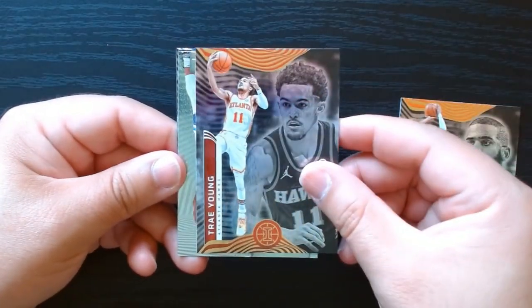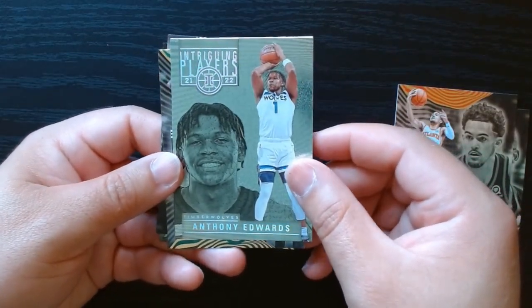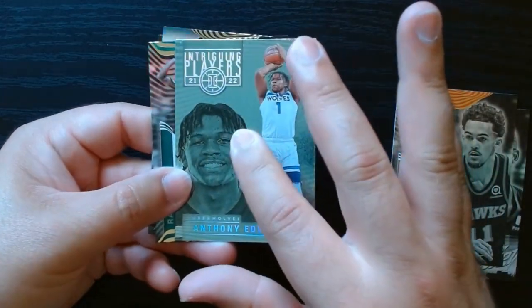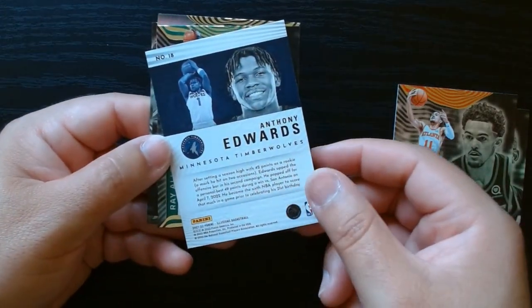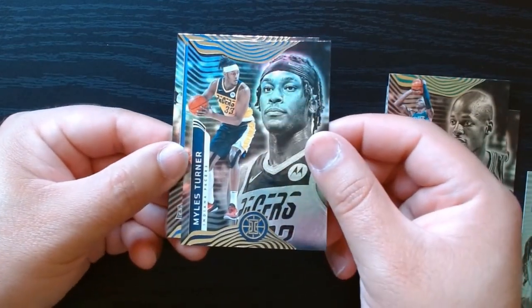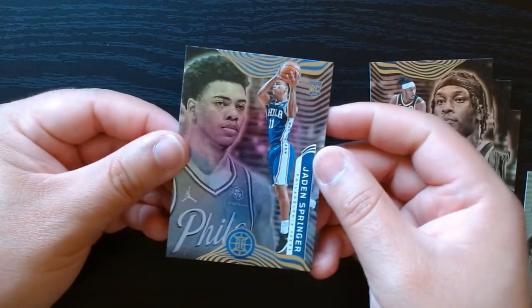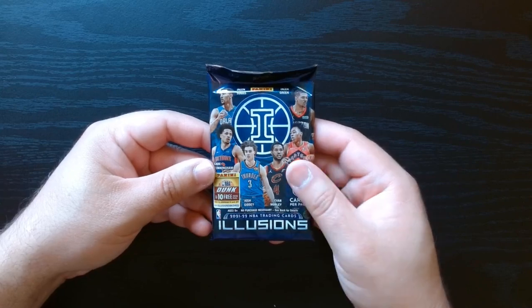CP3. We'll take an Ant-Man — Anthony Edwards — Intriguing Players card. I like that it has a textured feel. There's the back of that one. Ray Allen, Miles Turner, and a rookie Jaden Springer. Fifth pack.